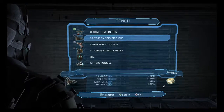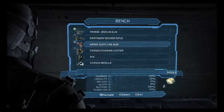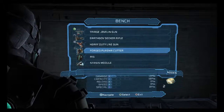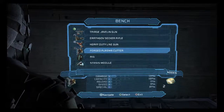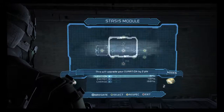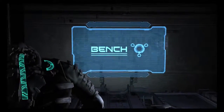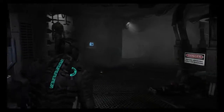Looking at weapons: Javelin, EarthGov Seeker Rifle, heavy duty line gun, forge, plasma cutter. Why don't we upgrade the stasis module — make it last like two seconds longer? That way it's more useful. Awesome.